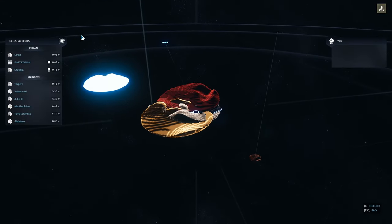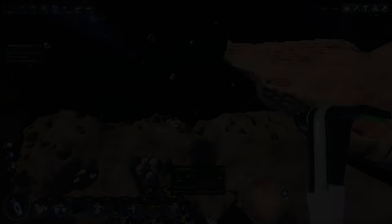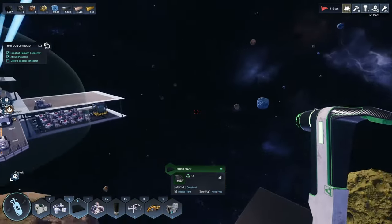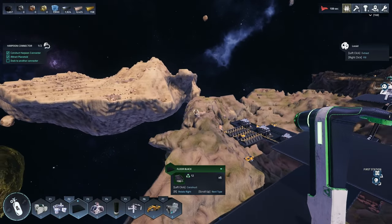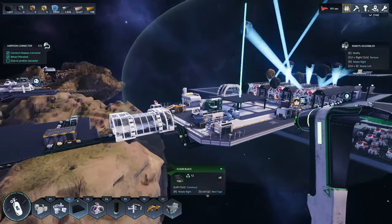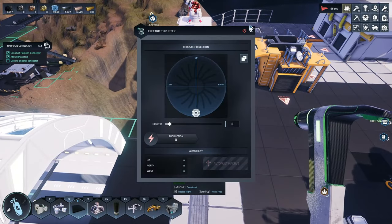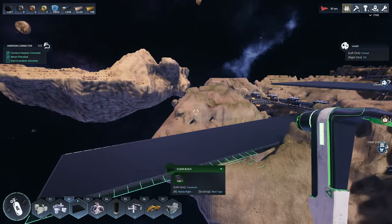Oh man, that looks about perfect as far as the height. Just got a crash. We are back — the game crashed when we were in the map view. So we are back a little bit from where we were. Let's turn off our thrusters and assess where we're at. We need to look at the map again — hopefully it won't crash. Okay, now we need to come up a little bit.